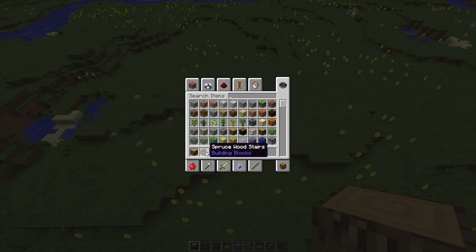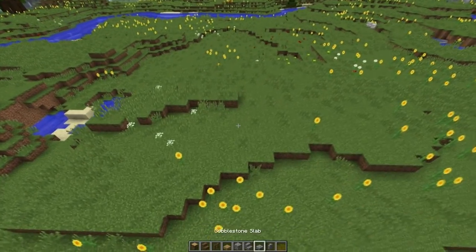Which is some oak wood, spruce wood stairs, some spruce fences, oak wood slabs, cobblestone, cobblestone stairs, slabs, and walls. So it's really easy.